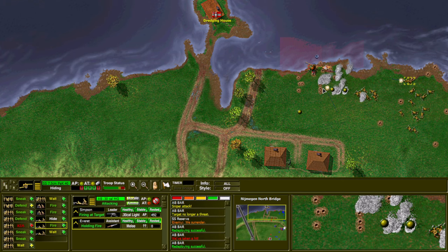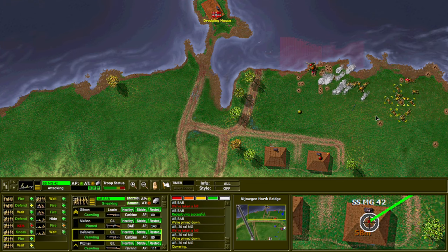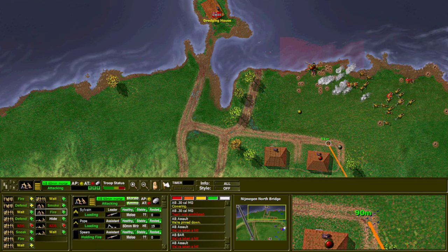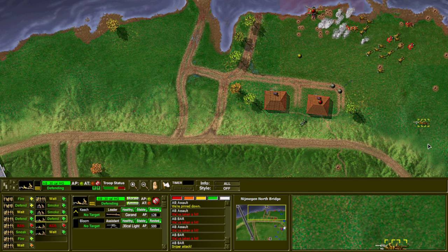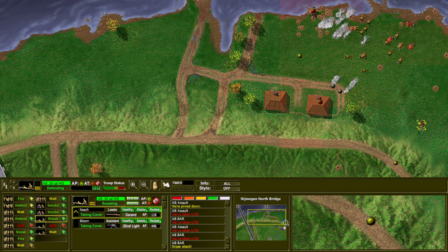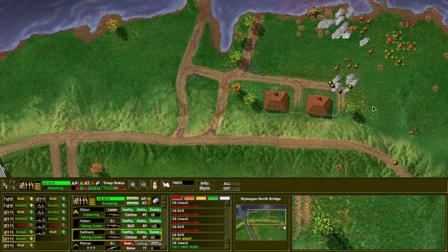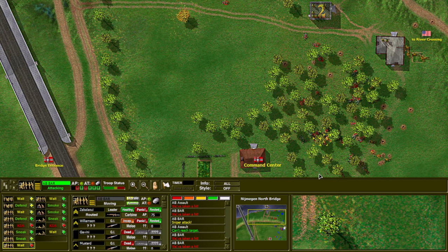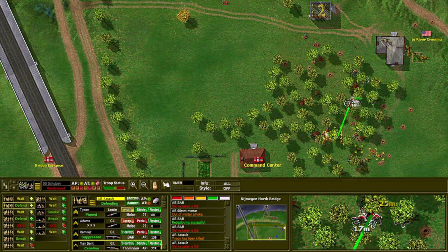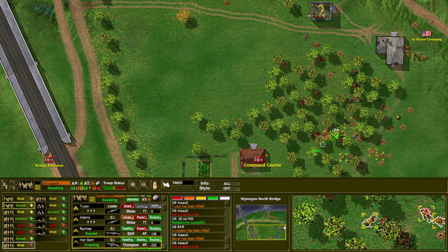We're gonna draw fire with that 30 cal. Doesn't look like the MG 42 can see the 30 cal, so it's not returning fire. But the MG 42 now knows we're here. Drop some smoke in front of the 42. Let's get him up on the road with a little bit of elevation — he can shoot down into that building. They're still making contact in the forest. We gotta pull back. There's like a guy on top of me. We gotta seriously get out of here.